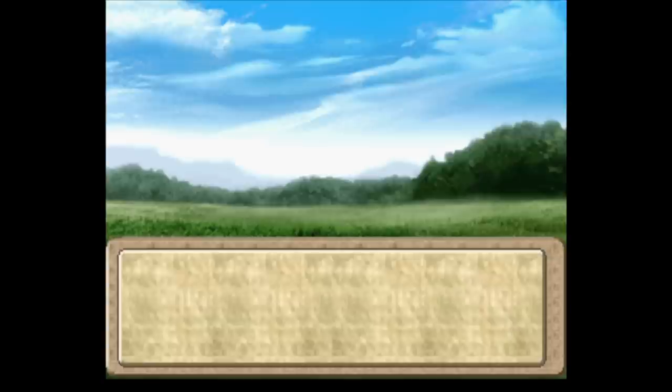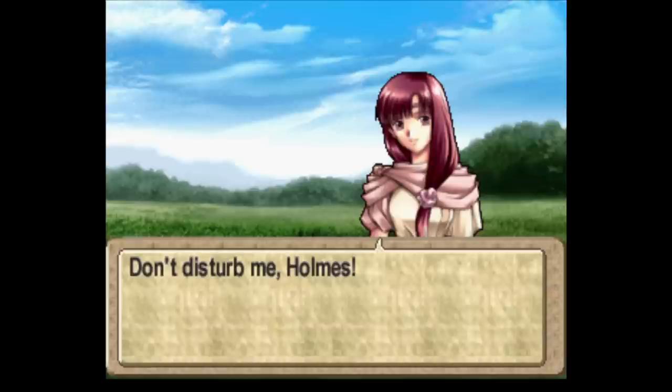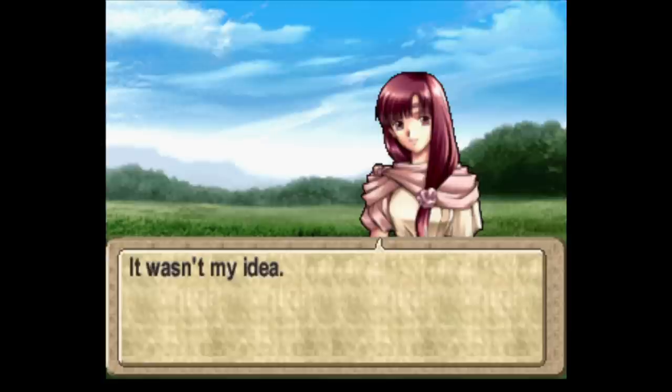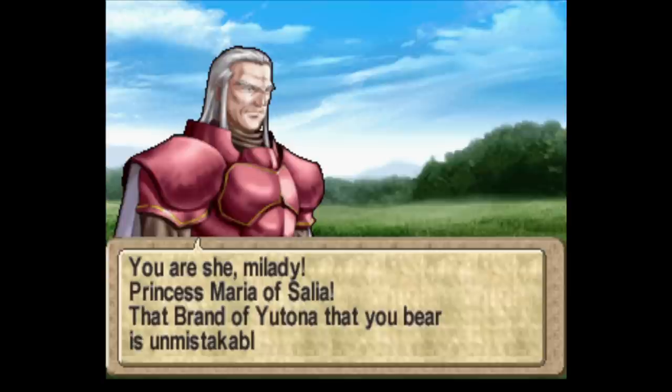'I'll leave the rest of them to you.' There's like one guy left — Katri, what do you think you're doing? 'This man is still breathing, so I'm going to help him.' 'That's the enemy commander, Katri, just leave him.' 'Don't disturb me, Holmes, I'm focusing.' 'Idiot girl.' 'Oh goddess Yutona, have pity on this man.' He woke up! 'Who are you, why did you help me?' 'It wasn't my idea — it was the will of the goddess.' 'Is that birthmark — Princess Maria? Thank the goddess you survived.'